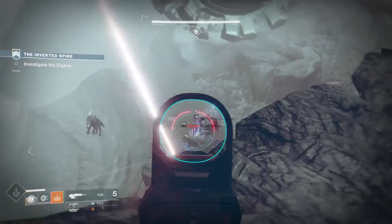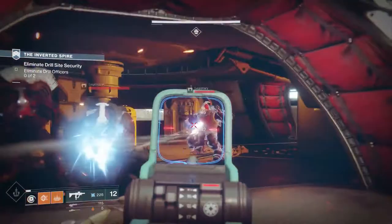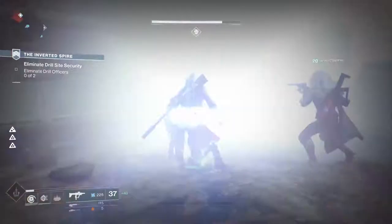We're introducing a lot of new combatants into Destiny, starting with the Red Legion. The Red Legion are like the Cabal elite forces — the Navy Seals of the Cabal — and they have an entirely new way of fighting because they're the pinnacle of the Cabal Empire.